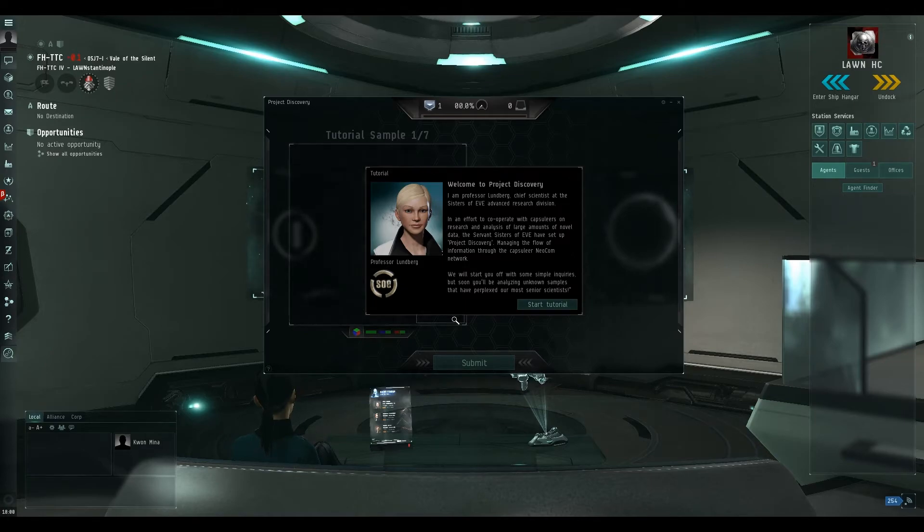The tutorial here, which we'll go into more depth once this actually launches — I'll make another video about this in the next few days. But welcome to Project Discovery. I am Professor Lutberg, Chief Scientist at the Sisters of Eve Advanced Research Division. In an effort to cooperate with Capsuleers on research and analysis of large amounts of novel data, the Sisters of Eve have set up Project Discovery, managing the flow of information through the Capsuleers' Neocom network. We will start you off with some simple inquiries, but soon you will be analyzing unknown samples that have perplexed our most senior scientists.